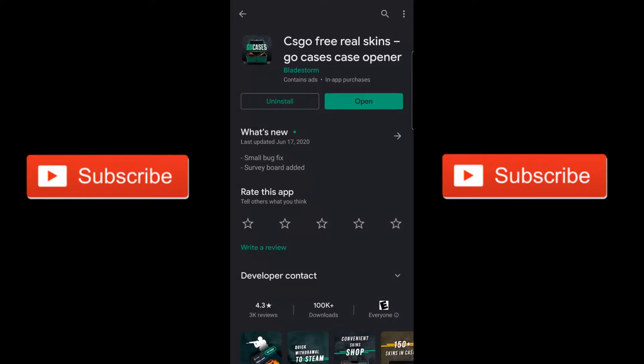Everyone, this is Neptune here. Sorry for the weird format of the video — I have two videos in the process of being made right now. But this is how to get CSGO skins for 100% free, and it works 100%. I have them, and I have the proof. I can show you my Steam inventory — I actually will after I show you how to do this.